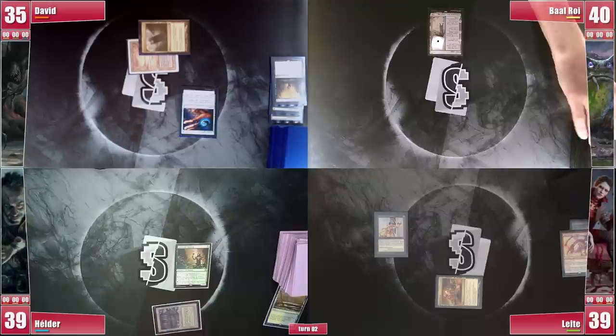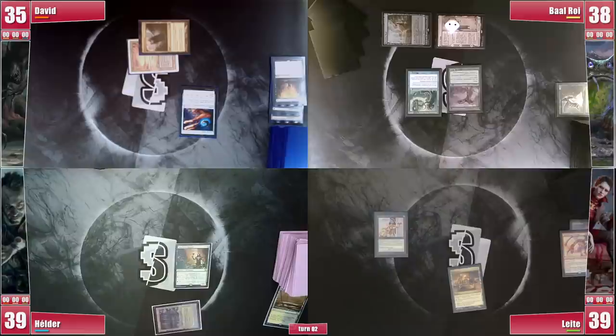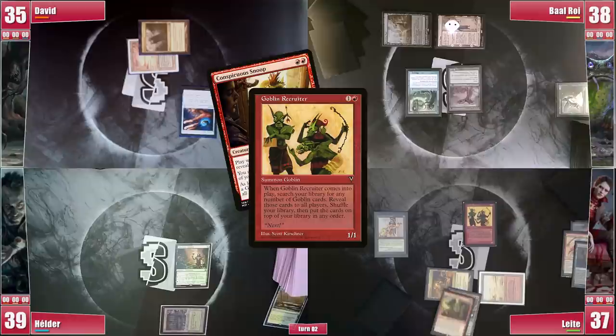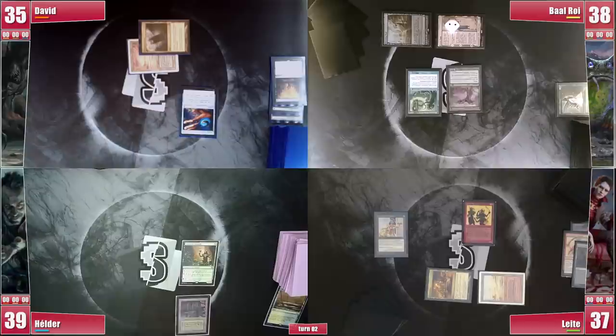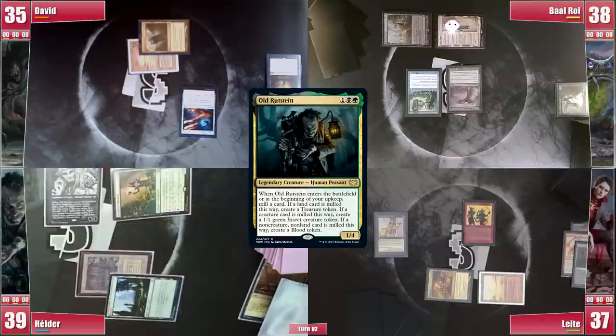David plays a Command Tower and casts his Arcane Signet, finishing the turn. Baal's Saga gains its second ability; he plays a Breeding Pool untapped paying 2 life to cast Cephalid Illusionist, then exiles Elvish Spirit Guide to cast Birds of Paradise, revealing mana for Grolnok next turn. Leite plays a Bloodstained Mire cracking it for a Badlands, then casts Goblin Recruiter finding Conspicuous Snoop, Dockside Extortionist, Mogg Fanatic, Torch Courier, and Kiki-Jiki, ordering them on top before passing. Hélder plays a Forest and decides to exile David's fetch with Deathrite Shaman to cast his commander, Old Rudstain — and there go his dreams of comboing soon as Food Chain hits the graveyard. He gets a Blood token and passes.